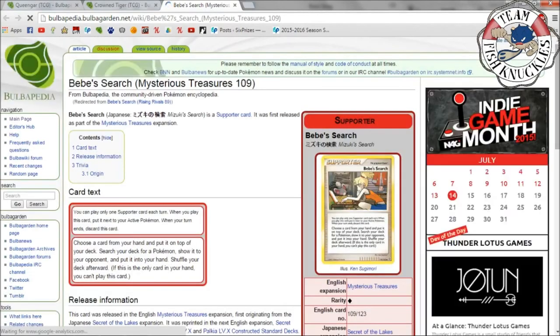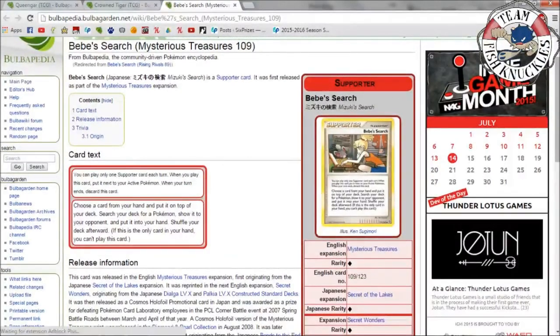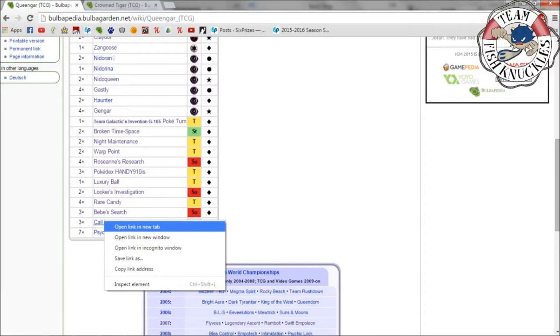Three Bebe's Search — another staple back in the day, kind of like Pokémon Communication. Choose a card from your hand, put it on top of your deck, search your deck for a Pokémon, show it to your opponent, and put it in your hand. These cards were especially good because Spirit Tomb made it so you couldn't play any trainers, but supporter cards still worked — and Bebe's lets you search for any Pokémon you want.